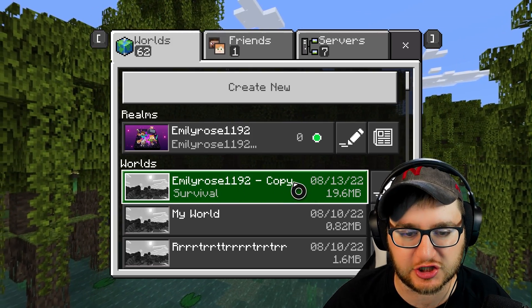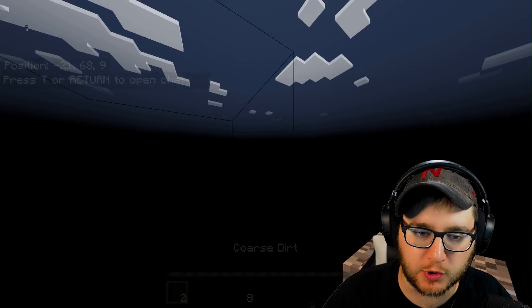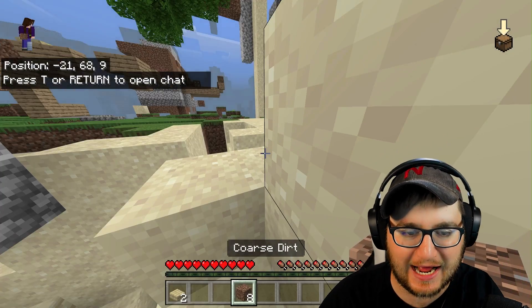Go ahead and just click on that copy and it should open right up for you. Before, when you tried to open the world, it would just give you the error. But now you can open the world.